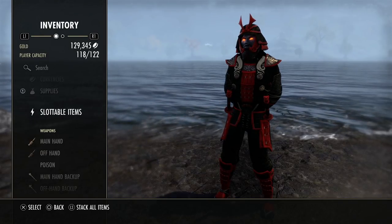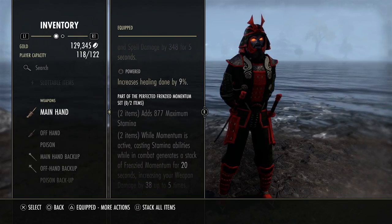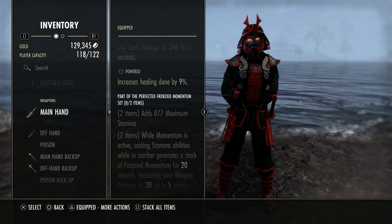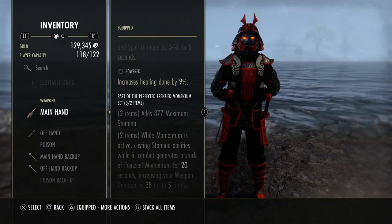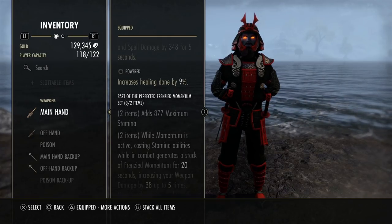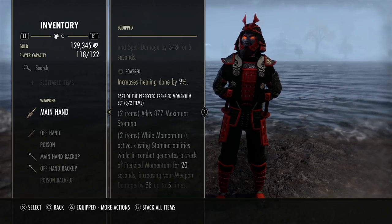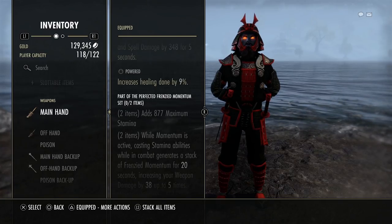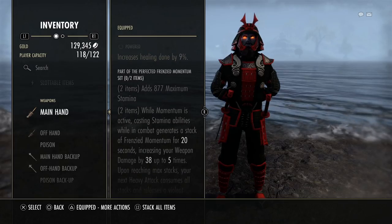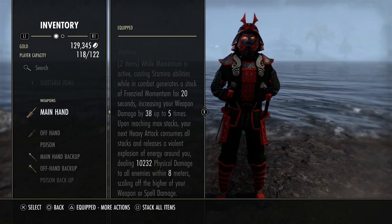Now let's get into the gear. We have Vatron perfected great sword on the back bar — I may run Defending here instead of Powered. The main problem with Powered is if I'm not on that bar I'm not getting the healing bonus. With Defending, as soon as I swap bars I'm getting damage mitigation regardless. Powered only works whenever I'm healing and you're not healing all the time, so Defending is up more consistently — that's how I prefer to play.